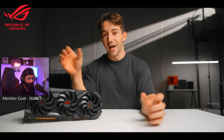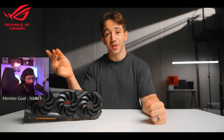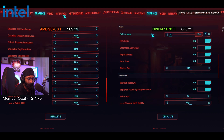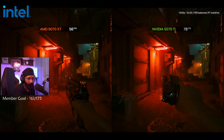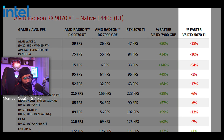Heavy ray tracing also grows the margin between the 9070 XT and the 5070 Ti. In Cyberpunk with the RT Ultra preset both cards are pretty similar — basically equal. But if you turn on RT Overdrive, which is much heavier, the AMD card just tanks. Maybe it's a driver bug, maybe it's because this is a heavily Nvidia-sponsored title, but AMD's own testing does show weaker performance once ray tracing is switched on.